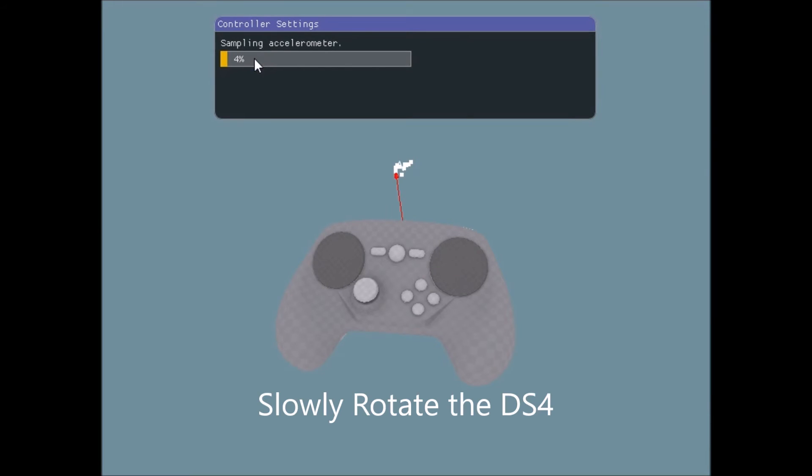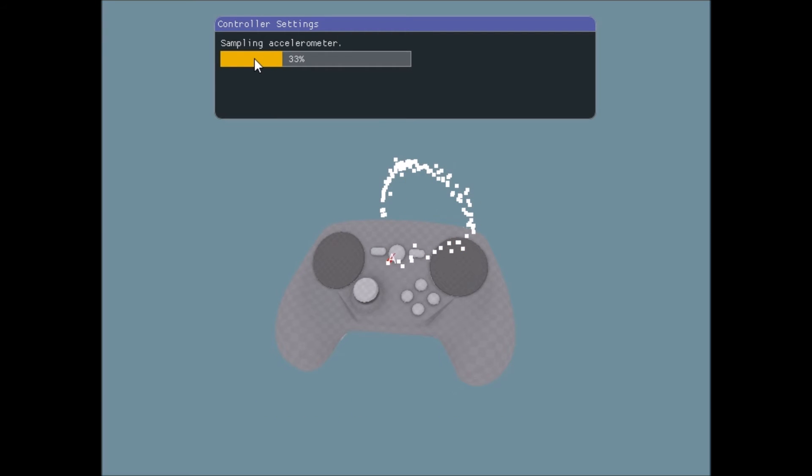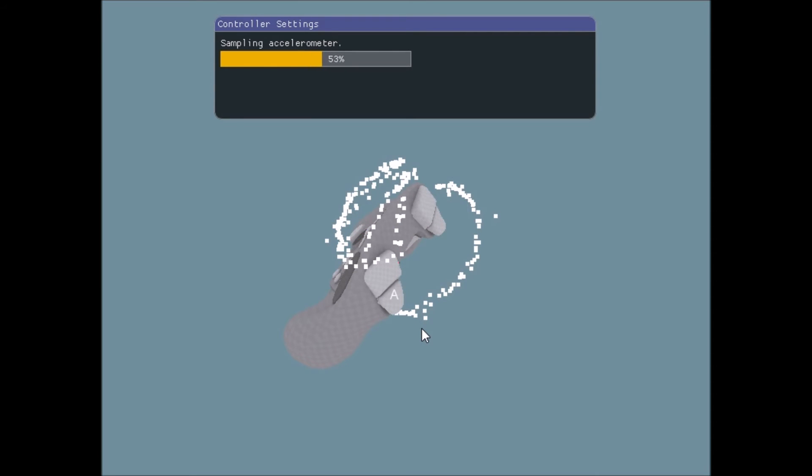The problem with the accelerometer is that it's a combination of orientation — where gravity's pointing — and any linear acceleration you're doing. So if you're holding the controller, it's going to be really hard to hold it totally still.